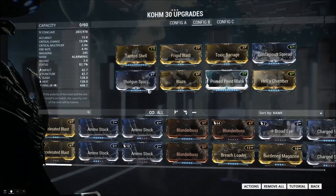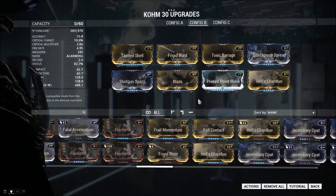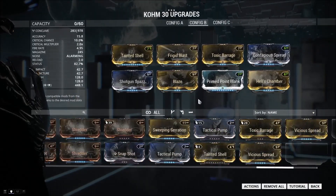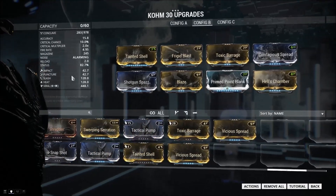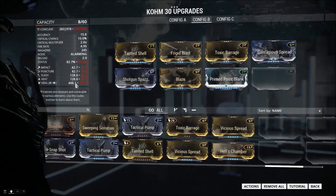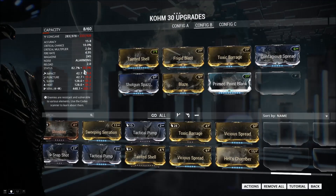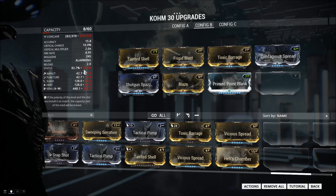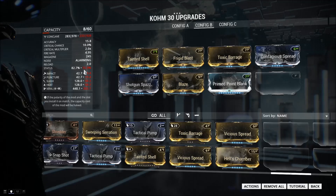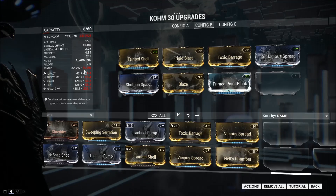Just before I demonstrate this on some enemies, I'll demonstrate it on stationary targets so you can see. I should explain that shotguns calculate status chance differently - this 83% status chance is a little misleading. If we drop off Hell's Chamber we can see we're actually getting 55% base status chance, but again that's also misleading. That 55% status chance applies on the first shot because the first shot out of the Comb is actually calculated as though it were a rifle.